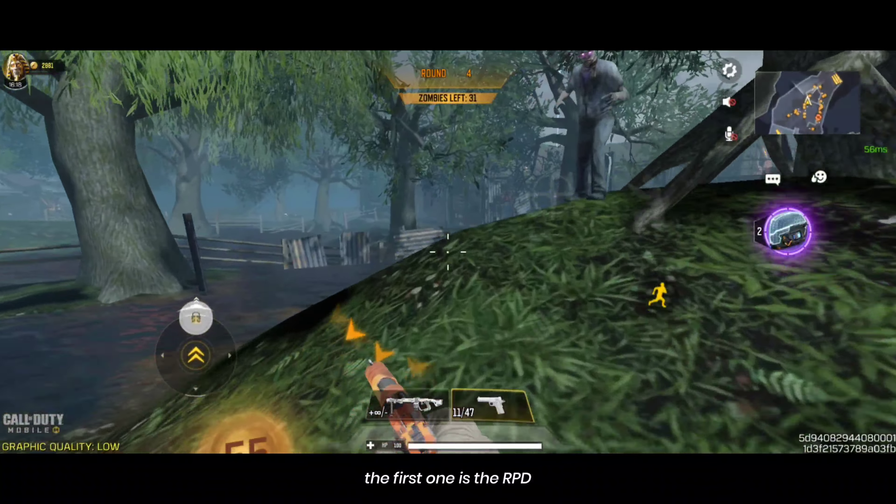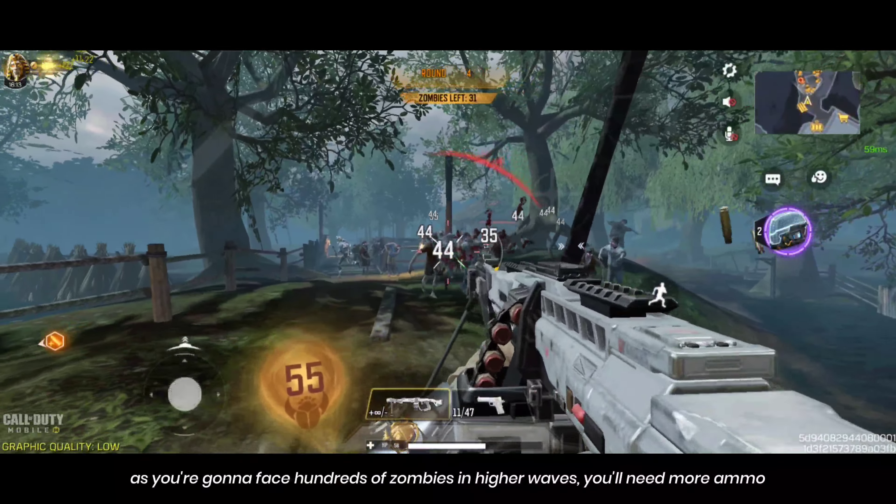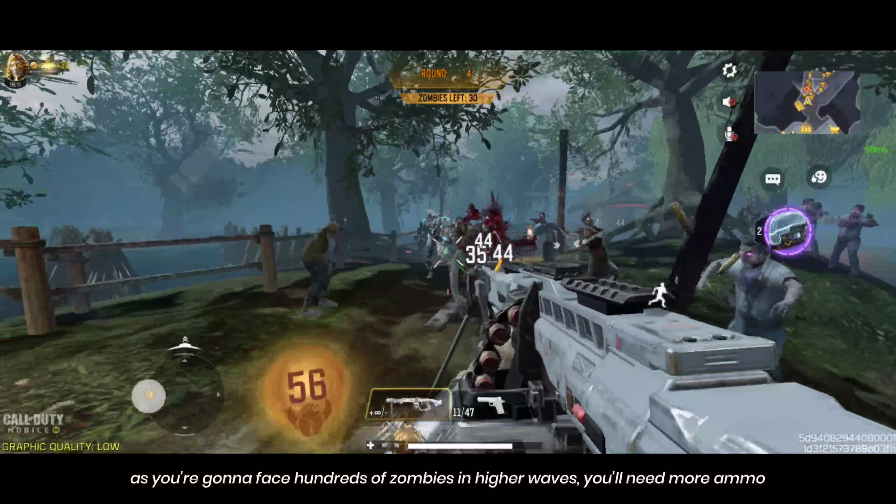The first one is the RPD. Use the cooling compressor barrel to avoid ammo issues, as you're going to face hundreds of zombies in higher waves and you'll need more ammo.